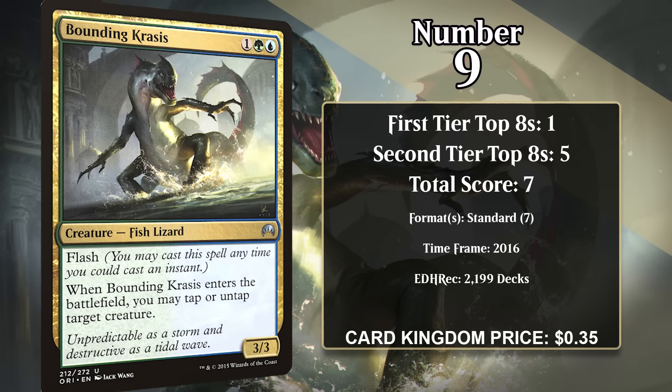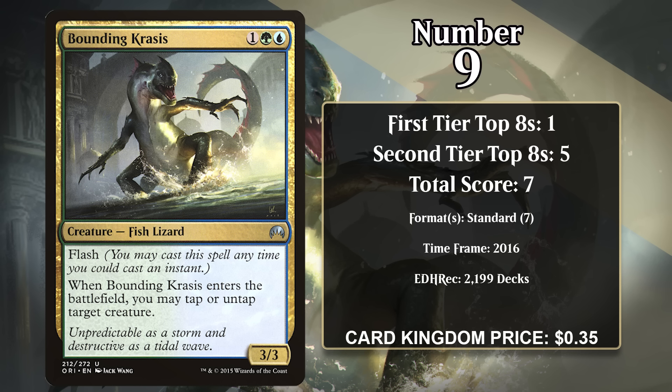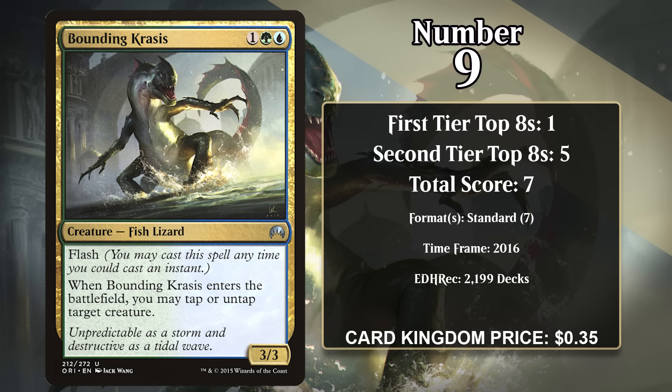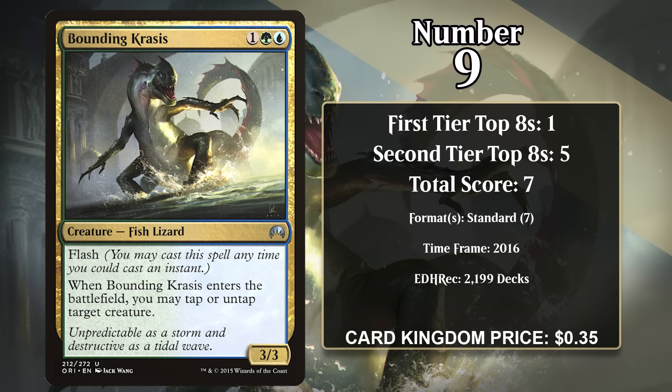By virtue of only being printed in Commander sets and Conspiracy, the only 60-card formats Edric is legal in are Legacy and Vintage. All of his points came in Legacy between 2011 and 2017, during which time he appeared in BUG midrange decks. Generally a singleton copy was used so it could be grabbed with Green Sun's Zenith, because if you get Edric down at the right time, he can give you insurmountable card advantage. These decks had lots of evasive creatures in general, so Edric wasn't too shabby in your opening hand either.